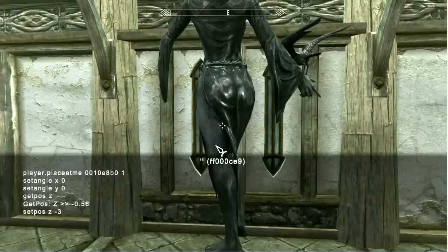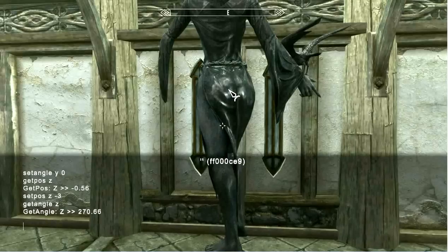It's still facing the wrong way and we need to change that. So let's get the current Z angle. Remember, Z angle is a rotation of the object. With your object still selected, get angle Z. It tells us the angle of the object is at about 270 degrees. We're going to set the angle Z to the opposite, which is about 90 degrees, and press Enter. Remember, because you changed an angle, it won't be shown immediately. But when you change a position, it will take immediate effect, and it'll also take effect for the angle you changed earlier. So we're going to set position Z to minus 5 — this is going to show us if our angle Z at 90 degrees is correct — and press Enter.